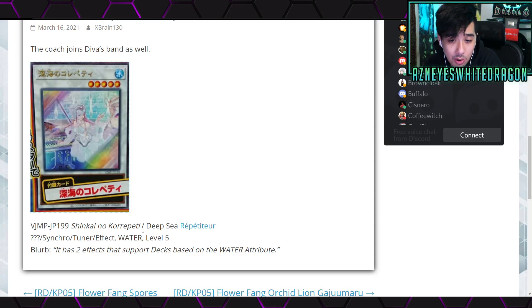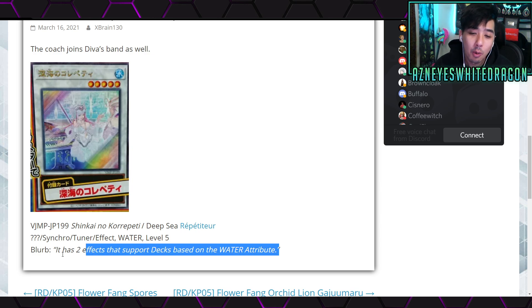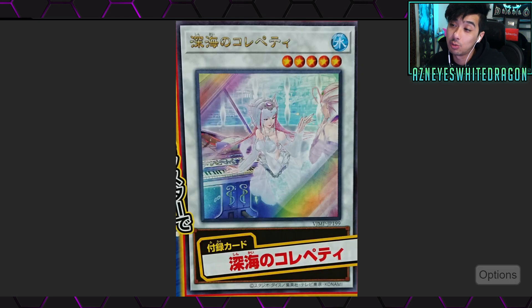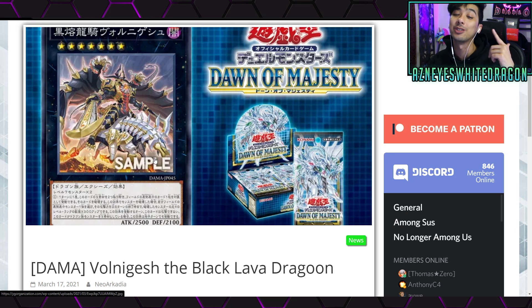Next is a new promo called Deep Sea Repetitor. We don't know the full stats or effect yet, but it happens to be a Synchro Tuner effect monster, Water, level 5. The blurb says it has two effects that support decks based on the Water attribute — which, of course, it's a Deep Sea card. They're hyping it up but not giving much detail. You can guess the effect down in the comments below!